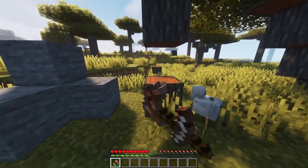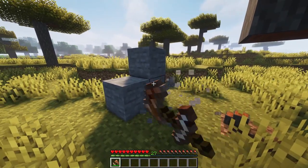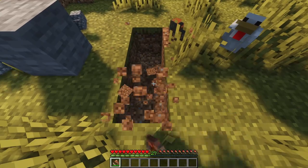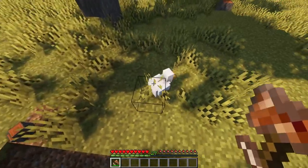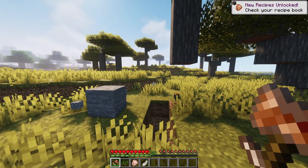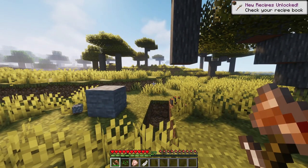More Than a Pickaxe enhances the survival experience of Minecraft by adding a tool that does everything except shearing. No more having to change tools in order to mine different materials. This tool, called an ADZA, is a pickaxe, axe, sword, hoe, and shovel, and it comes in nine types.